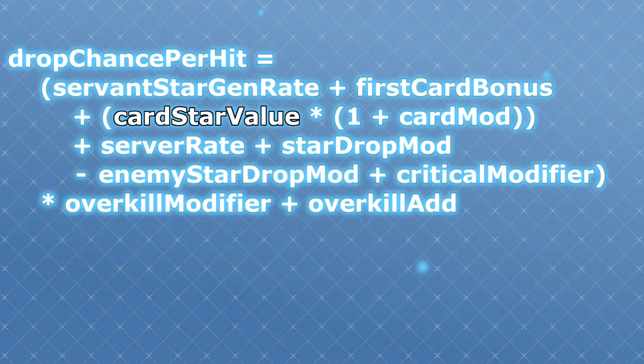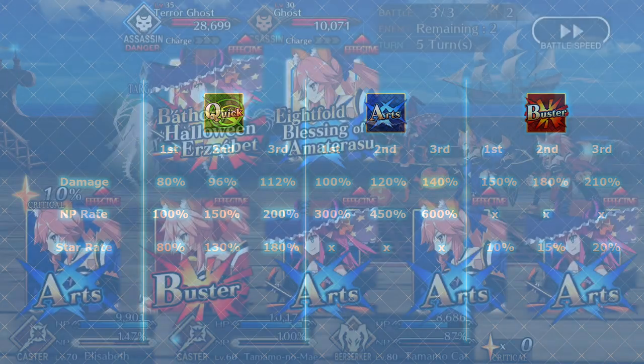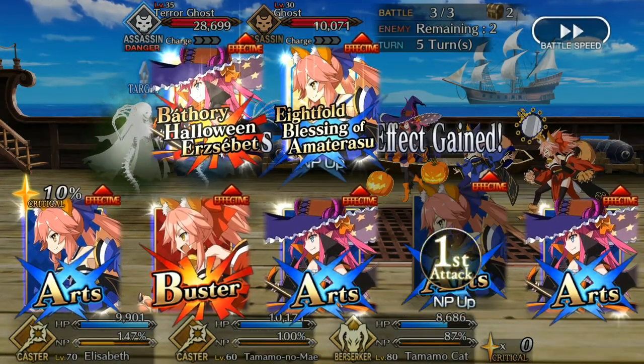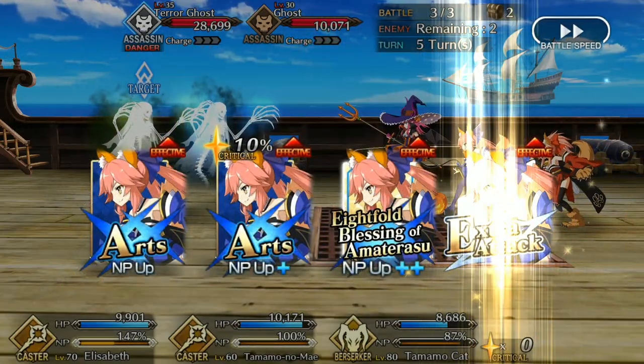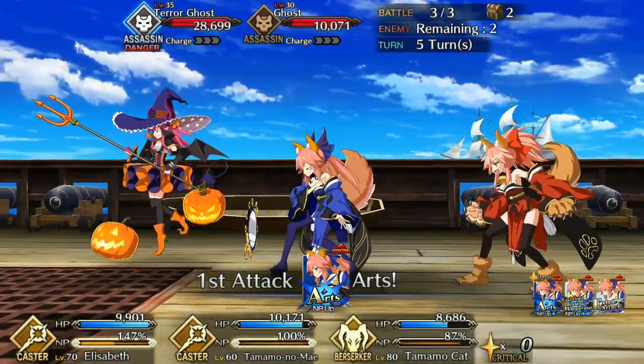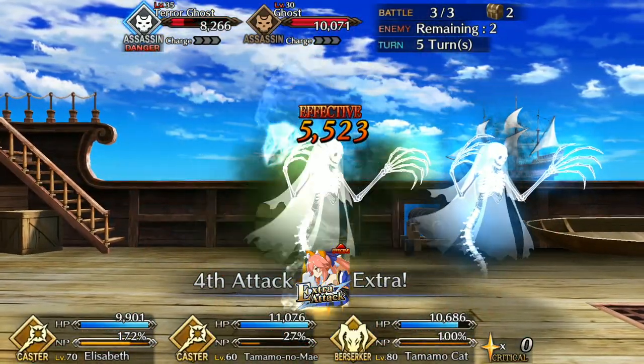The next part is card star value. This is the star rate you see all the time on that chart that breaks down cards by types. If this is the second card in your chain and it's a quick card, the value will be 130%, or only 15% for a buster card, and only 0% for an arts card. Noble Phantasms will always count as the first card no matter where they are in the chain, meaning 80% for quick, 10% for buster, and still 0% for arts. The extra card at the end of a brave chain counts at 100%.